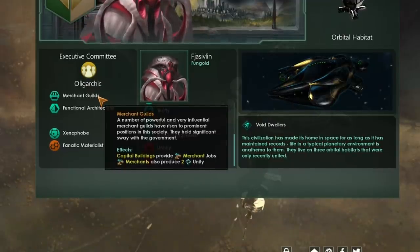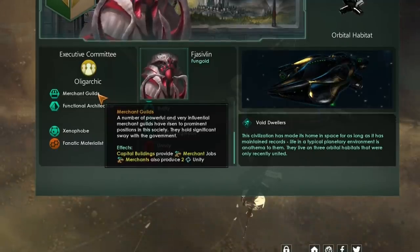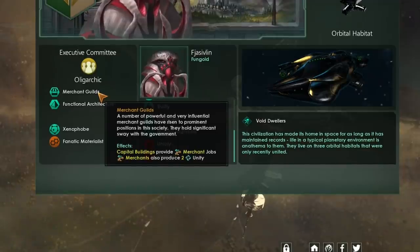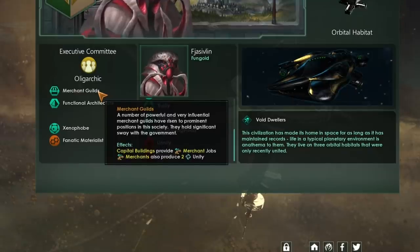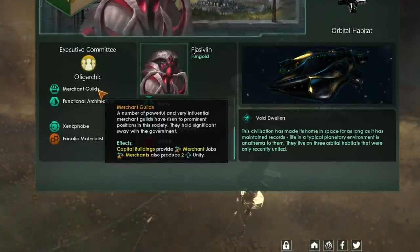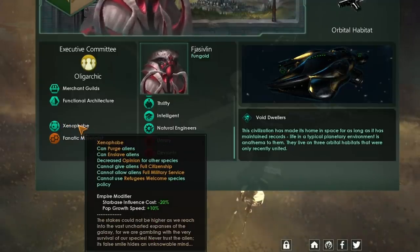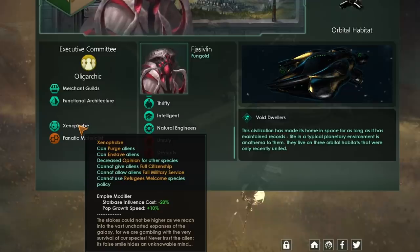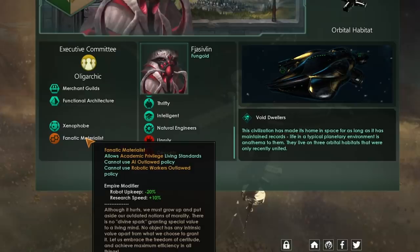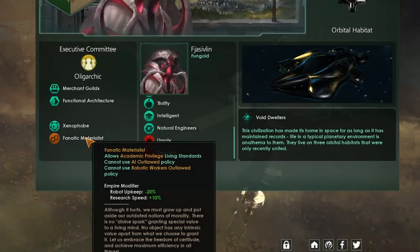Capital Buildings provide merchant jobs. Merchants also produce two unity. What we're going to be doing with this build, which is heavily relying on merchants, is putting lots of these merchants out and utilizing so much extra unity. In terms of ethics, I've just thrown in Xenophobe — you don't even need to go Xenophile for extra trade value bonuses to get good effects here, and it can be nice to enslave aliens. And also Fanatic Materialist, which is going to buff our research speed and reduce robot upkeep.